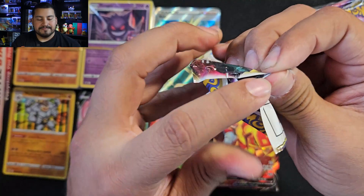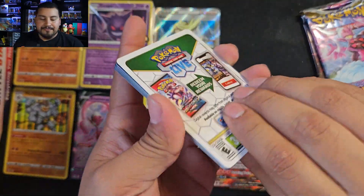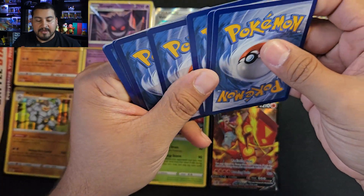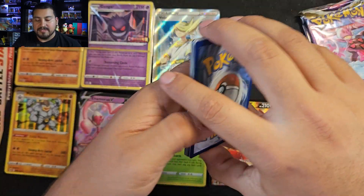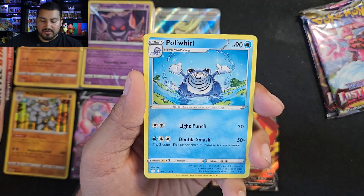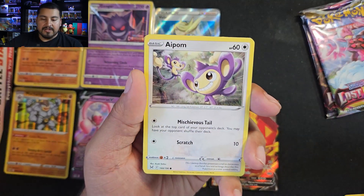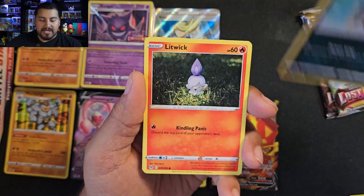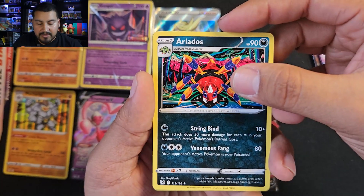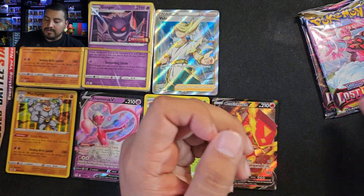Next pack — not a dart throw. I mean, could get a Pikachu V-Max here, I wouldn't mind that. One, two, three, four — swap this and this. We have a Fighting Energy, Haunter, Poliwhirl — love that Poliwhirl, that's a really nice one — Clefairy, Ambipom, Spinarak, Litwick, Aerodactyl, and trainer gallery. No — Clefairy reverse.